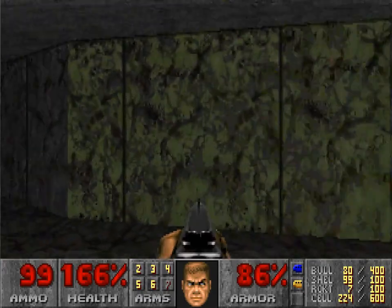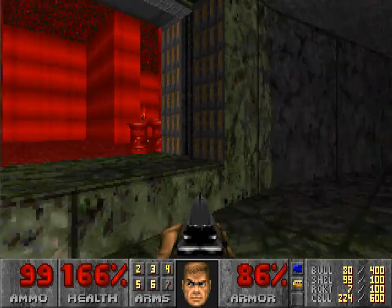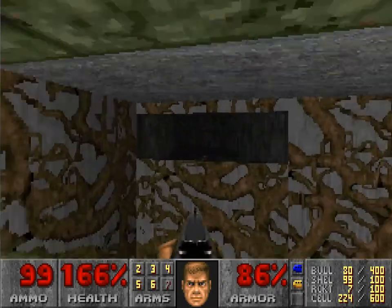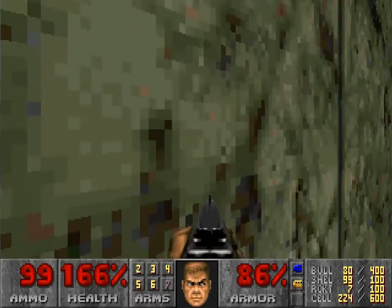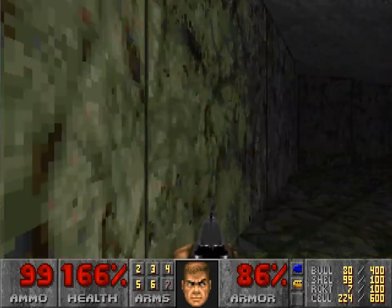Then it just suddenly goes darker here, and you're in this circular room. The rooms have been very square up until now, but this circular room is just changing the feel of the level and changing what it's about almost immediately. And there's that side room you don't have to go to.